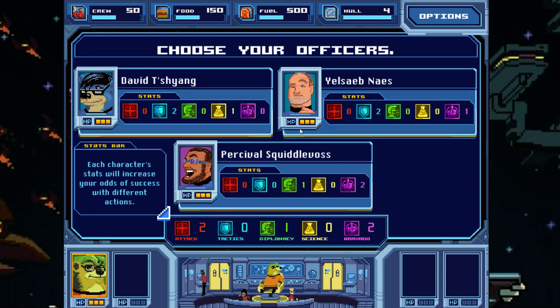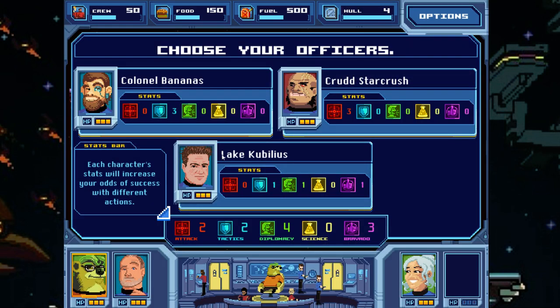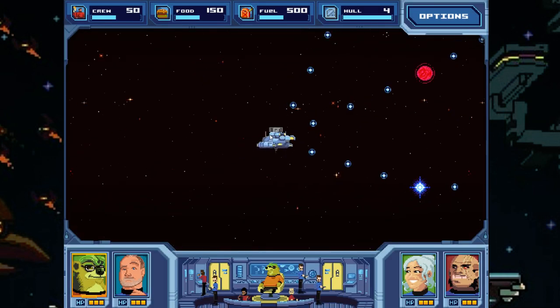Now we need to pick some officers with variety. We'll take Yel-Sib, who has tactics. I need some science but none of these guys have it. We'll take Quista — she's quite a diplomat — to talk our way through some things. For the last slot, no science on this ship. We end up all attack and all diplomacy. That's how we do things.